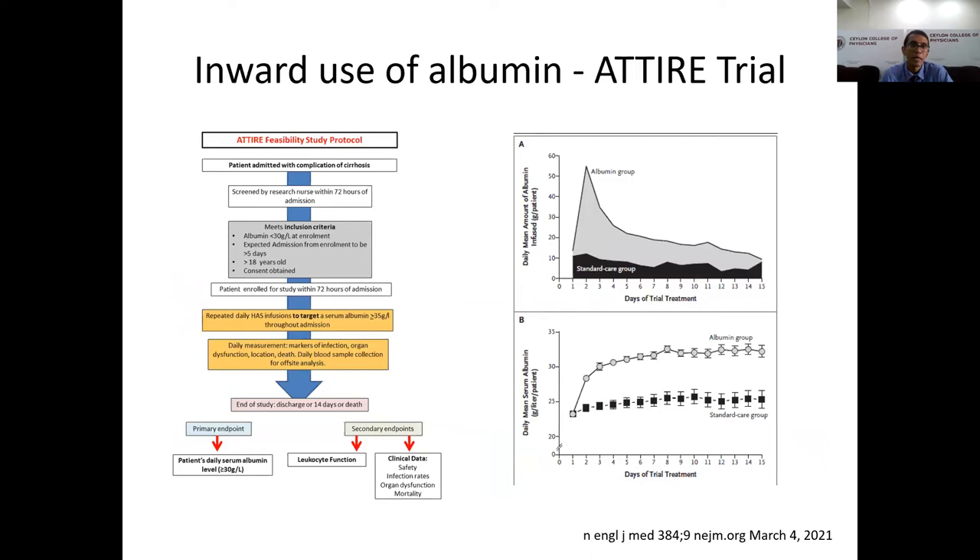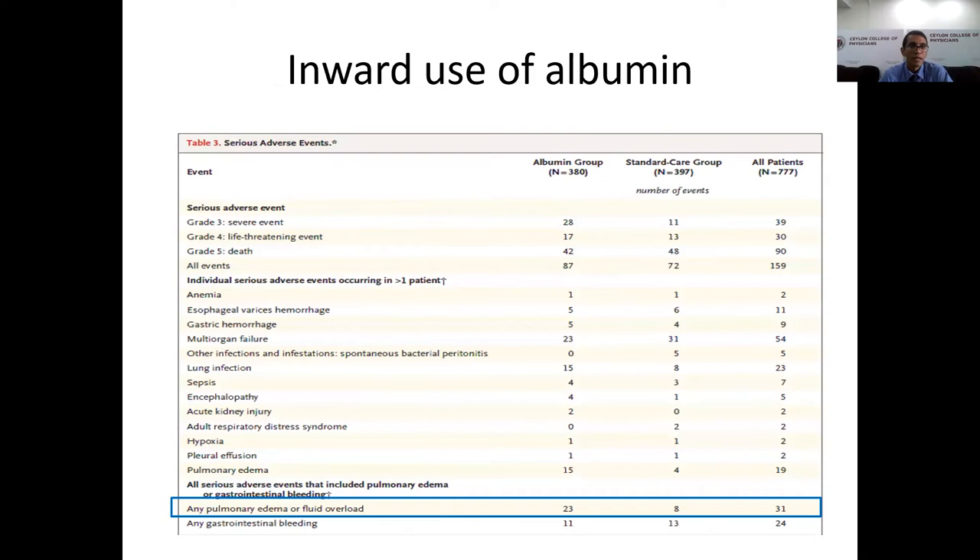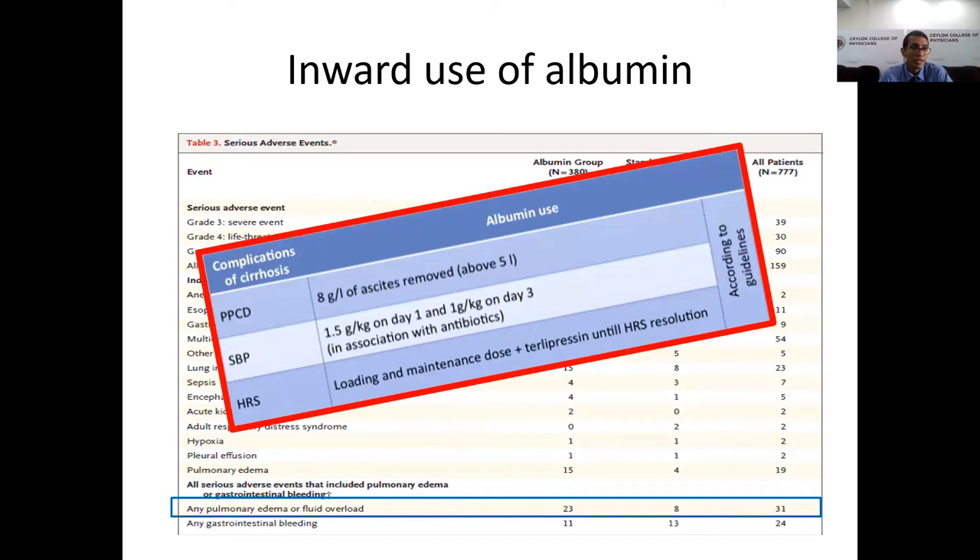Regarding inpatient albumin use, the ATTIRE trial included sick cirrhotic patients admitted due to cirrhosis-related complications with albumin less than 30 g/L, and gave daily IV albumin to maintain albumin above 30. That trial found albumin therapy had no clinically important effect on preventing infection or reducing AKI development. Significantly, the albumin group had more severe adverse events, mainly pulmonary edema and fluid overload. After assessing all these findings, only three indications remain for IV albumin in cirrhotic patients: large-volume paracentesis, SBP, and HRS.